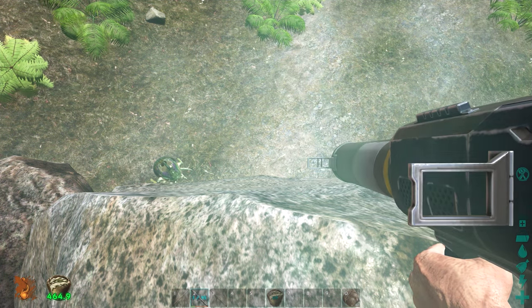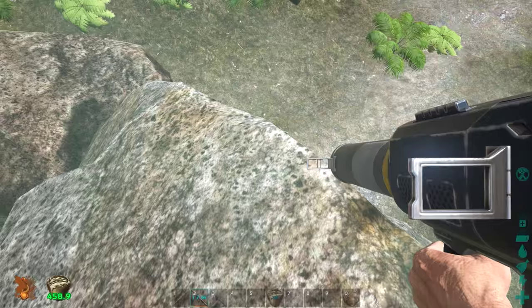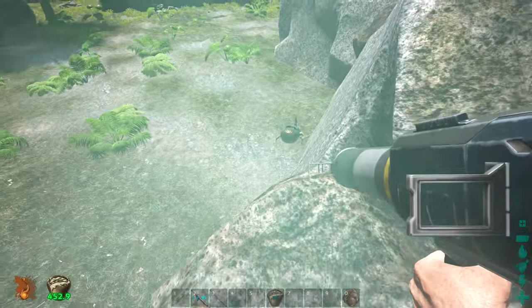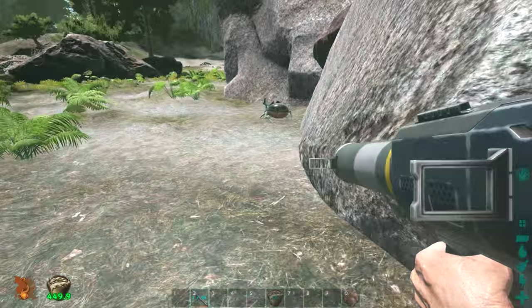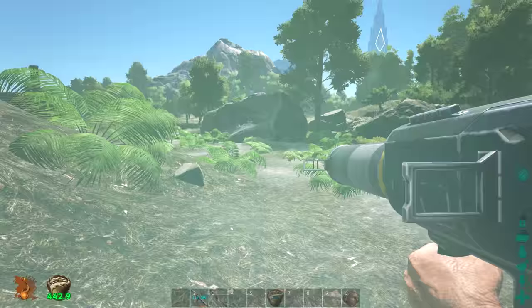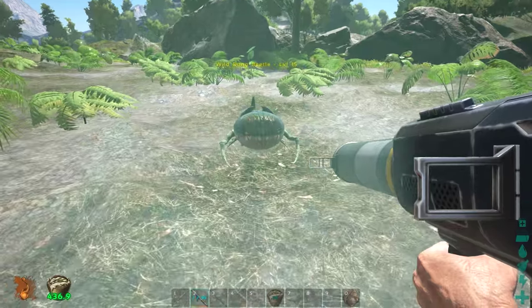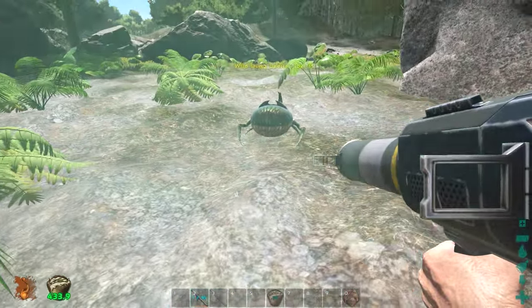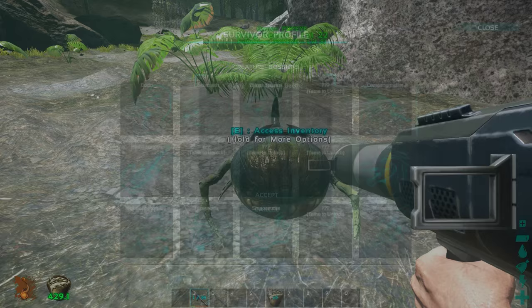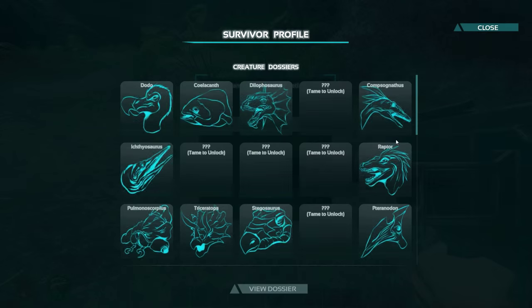As long as you have bug repellent on, wait for them to chill off and then go ahead and throw some poop at them — after that just hope they eat it. Let's approach him very slowly from behind. If you don't have bug repellent on they are aggressive; they'll attack you until they get low on health then run away. Keep your distance, and when you get close enough feed them the animal feces and — voila — tamed.